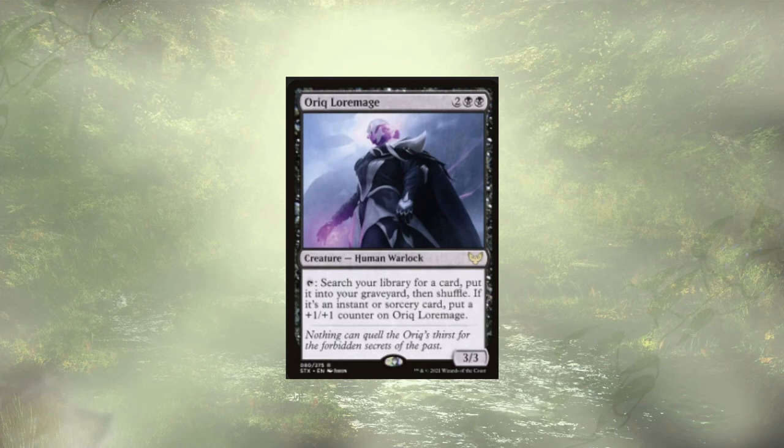Orc Lore Mage is a beast in this deck. He's a 3/3 for 4 with an ability where we tap and look for any card in our library and put it into our graveyard. If it's an Instant or Sorcery he gets a little bigger, but let me tell you — it's never an Instant or Sorcery. This is a repeatable graveyard tutor in a Reanimator deck and it's so good. He's undervalued. He makes the deck super consistent.